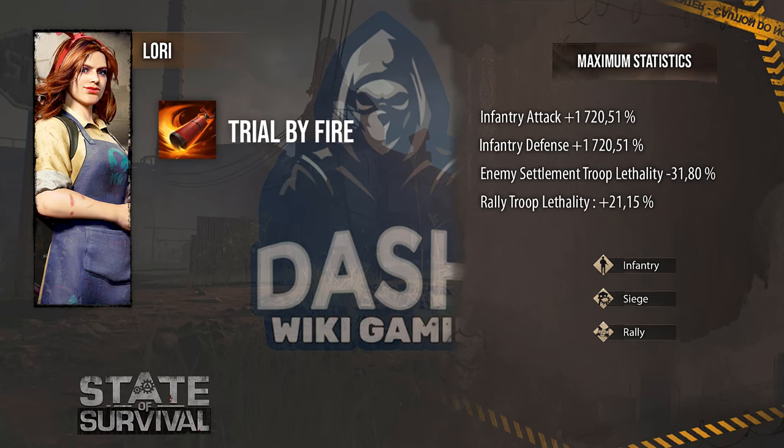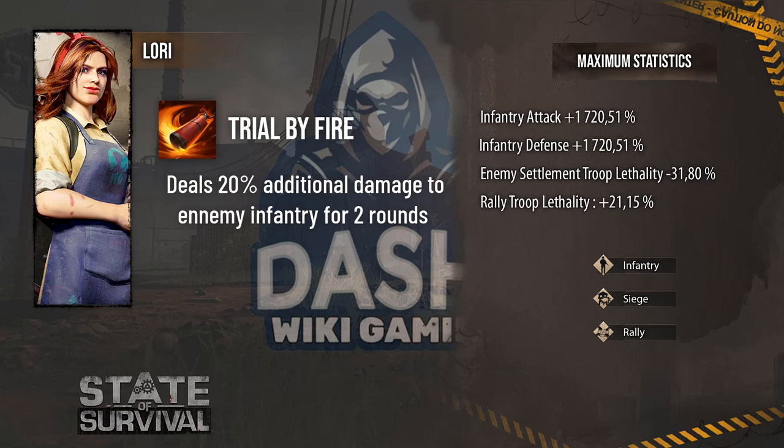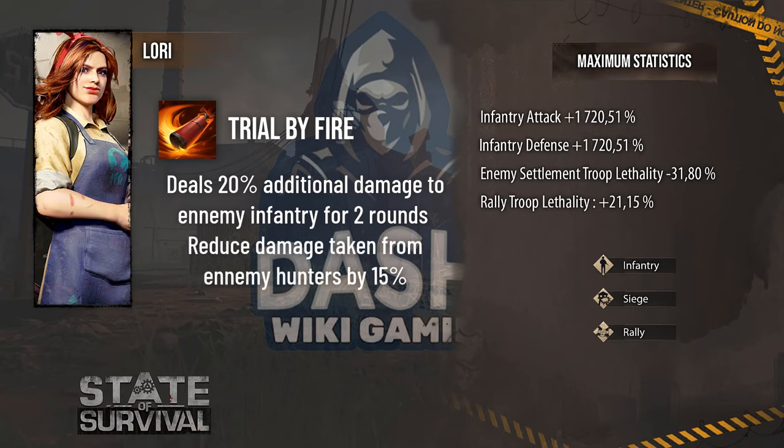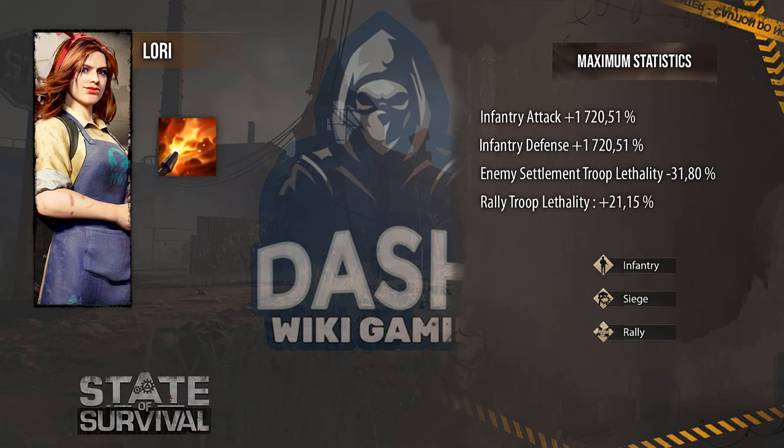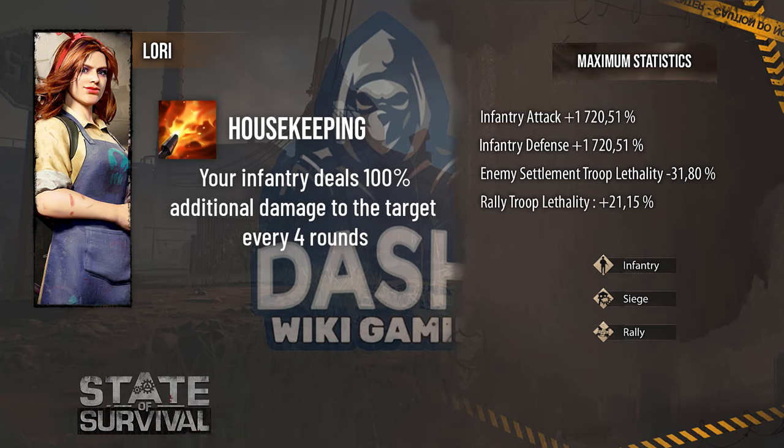Now let's talk about Lori's first skill. It is called Trial by Fire and it has two effects. The first effect is deals 20 additional damage to enemy infantry for two rounds. The second effect is reduced damage taken from enemy hunters by 15 percent for two rounds, and all this every five rounds. The second skill is called Housekeeping and it has a single effect: your infantry deals 100 extra damage to the target, and this happens every four rounds.